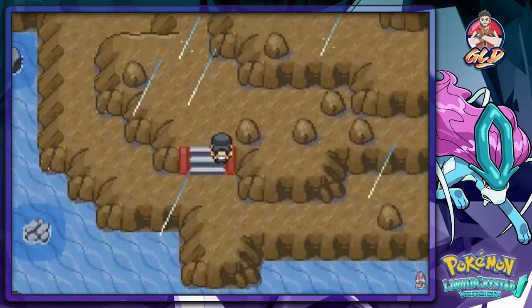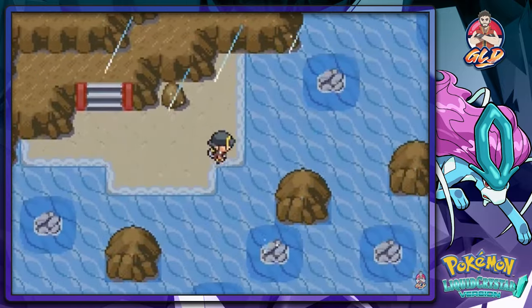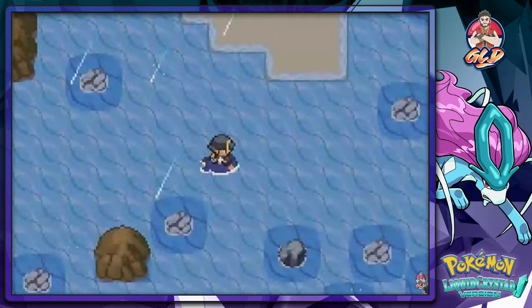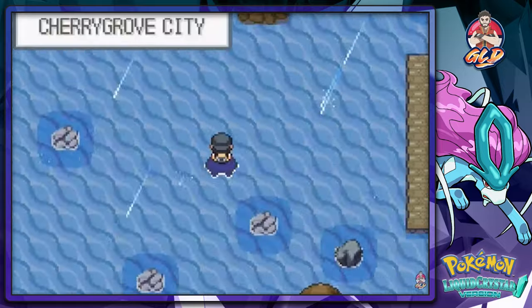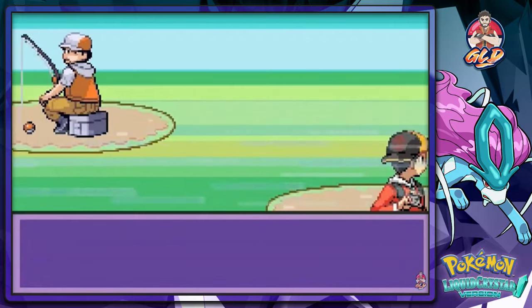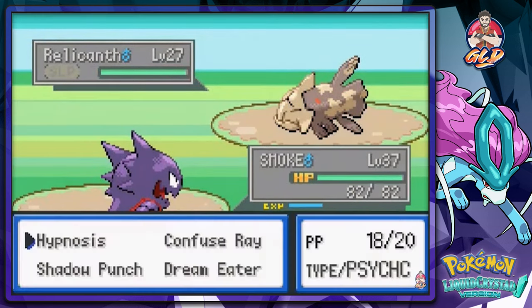Visiting new places — seeing trainers and lots of new stuff. Getting the lay of the land on Route 32. Using a Super Repel and speeding through. Then — Cherrygrove Town! We are in Cherrygrove Town! This is completely new to me and it's awesome. I'm starting to like this game a little bit more.